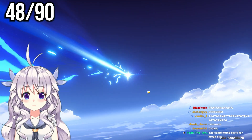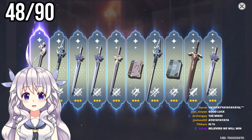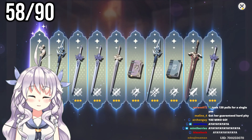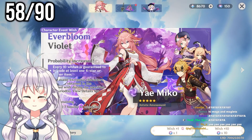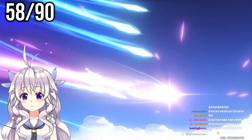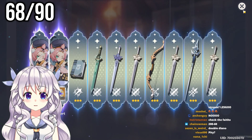Let's go ahead and continue. It's a purple — but oh my god, look at that. One Favonius sword — these are really depressing pulls. Here's the third of three. We did get a double Diona, which is kind of cool I guess. Tin masterless there.